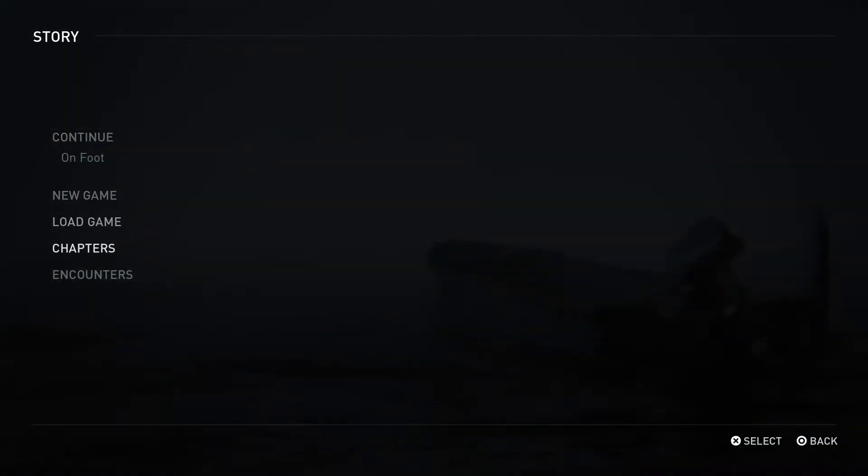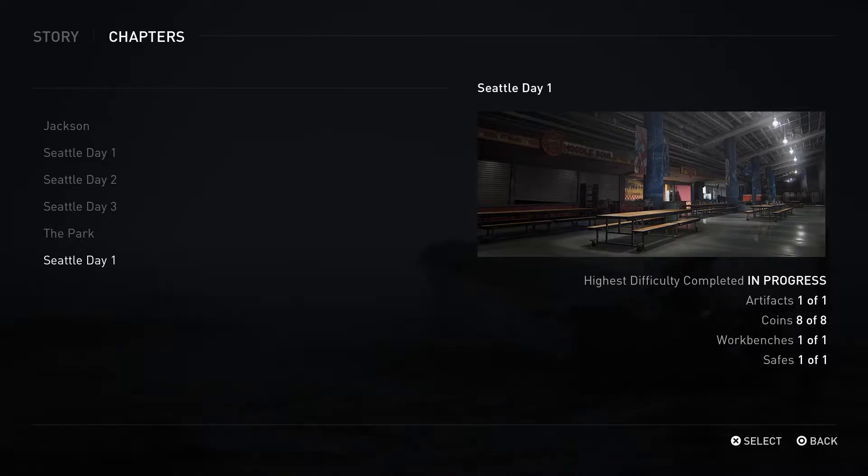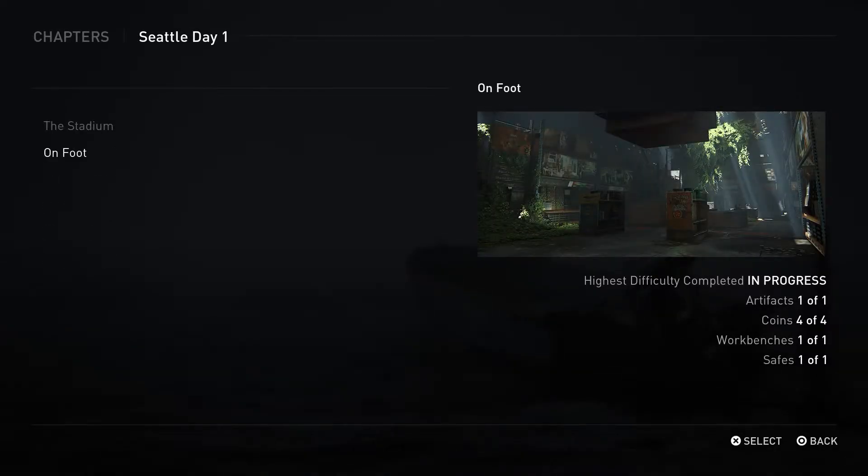We're going to go down to Chapters, Seattle Day 1, On Foot. You can see there's one artifact, four coins, a workbench, and a safe. We're also going to get a training manual and a weapon. Down below in the description there will be timestamps for each of those.